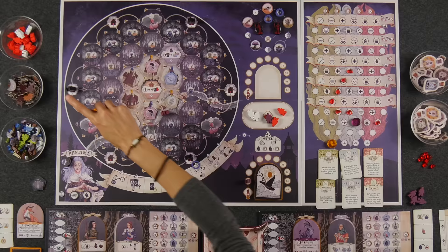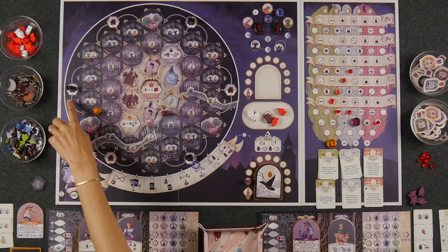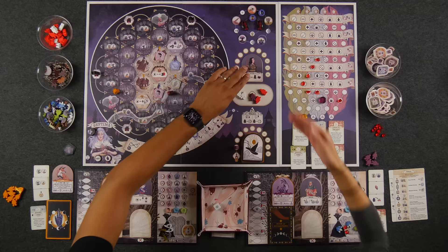You go to the witch hunter and count how many spaces away the witch hunter can see from where you are. If your suspicion level exceeds that distance, you would be caught. Any time you get caught in this game, you lose your leader — the coven leader goes to the second trial chamber. That's the way we can have a second witch on trial.